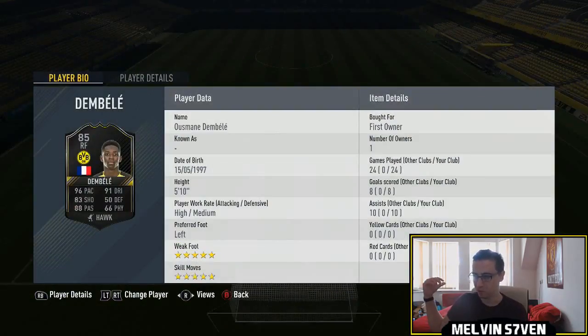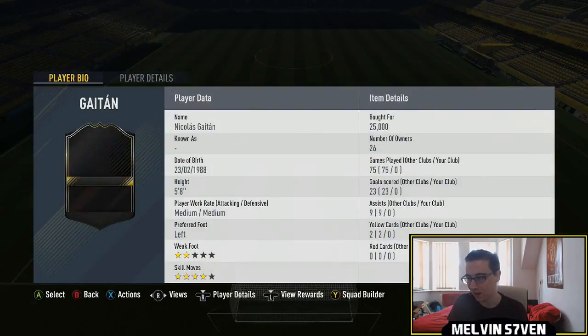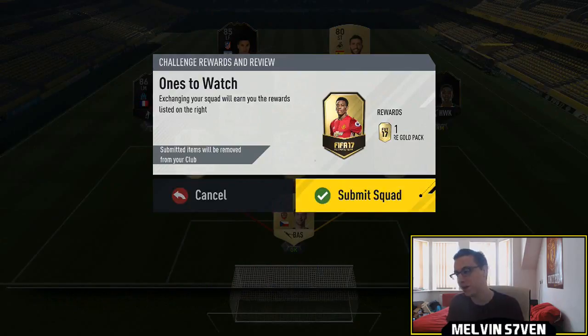We've got the Ones to Watch SBC now. I had this Dembele from the Wonder Watch packs ages ago — I'm not a big fan of him, he's going to get a Team of the Season anyway, so I might as well trade him in. We've bought Gaitan for 25k and Payet for 27k. We've also got Cech and Leno just to boost the rating, so we can have a bunch of 79s and 80s — you need an 84-rated team.